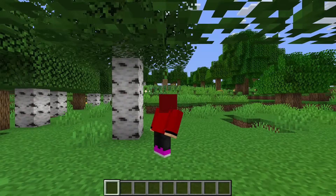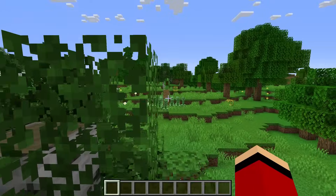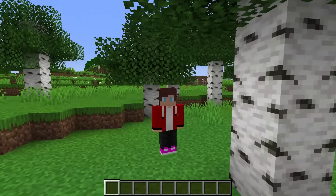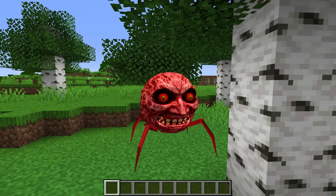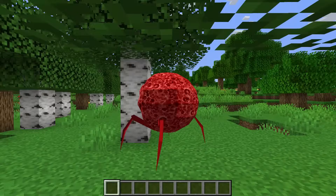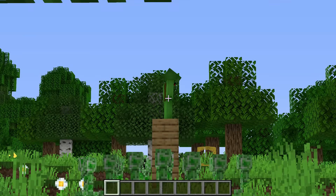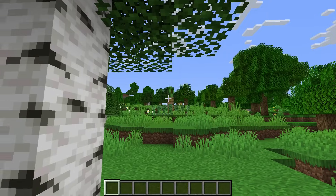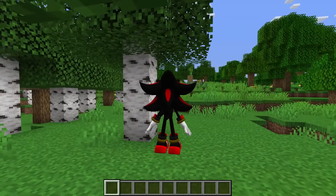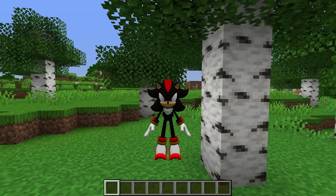Look! Mikey is surrounded by creepers! Let's get a better look! That's quite the pickle! He needs help, but what should I do? First things first, let's turn back into an Enderman! There we go! There's way too many creepers! I can't get down from here and I can't get away! I have an idea — I can use my Enderman powers to teleport Mikey over here!